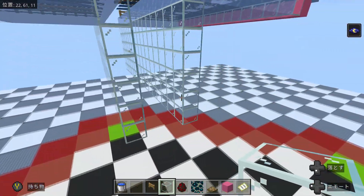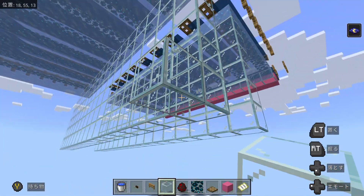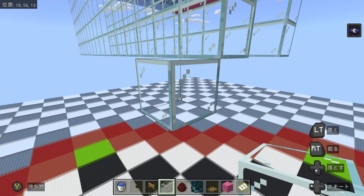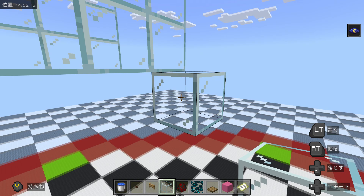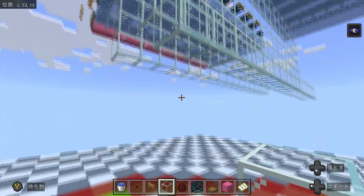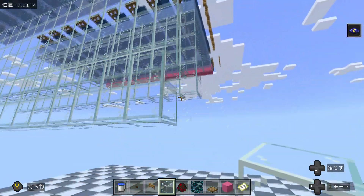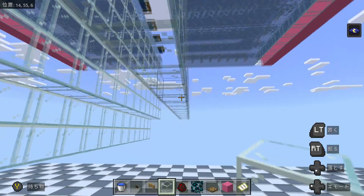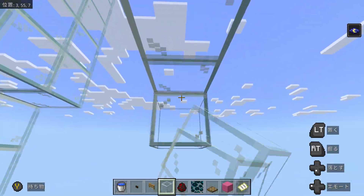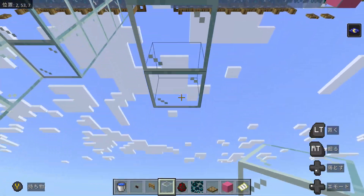Now that this is done, on either side we need to go out one block, and from there we can use solid blocks — though I'll continue using glass for aesthetics. We need to have two rows on each side, and just underneath the wall, continue making it two taller.